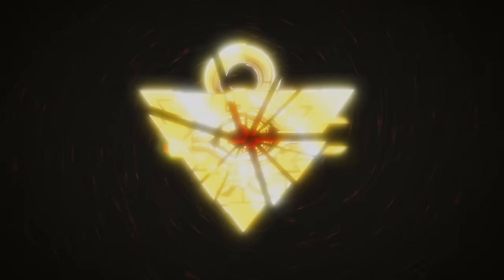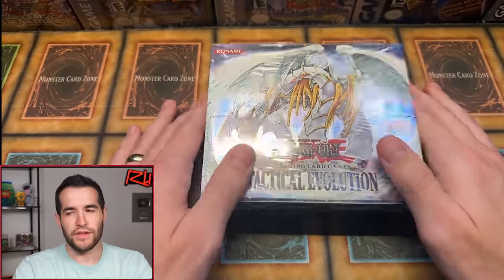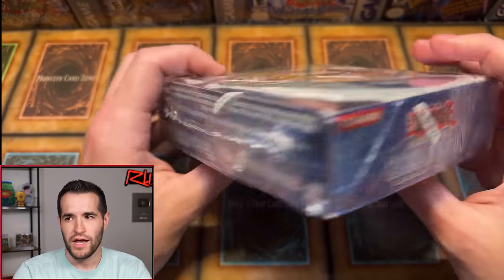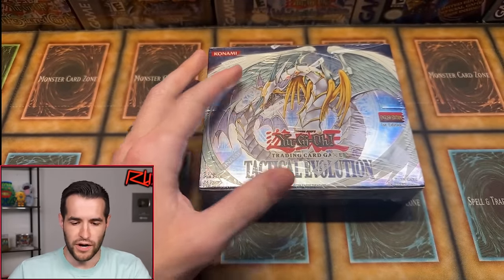In today's video, we're opening a first edition Tactical Evolution Booster Box, hoping for that Ghost Rare Rainbow Dragon, the first Ghost Rare ever released. Let's get to it — we have a first edition Tactical Evolution Booster Box. Take one last look at it before it gets decimated. We're going to open this thing up and break into it.